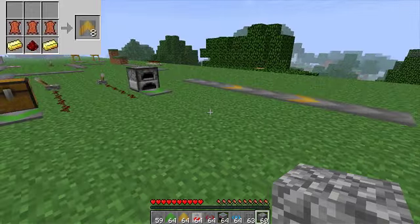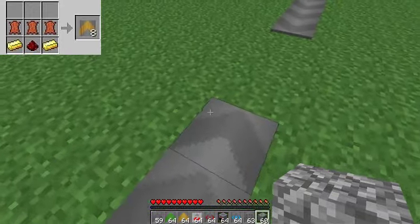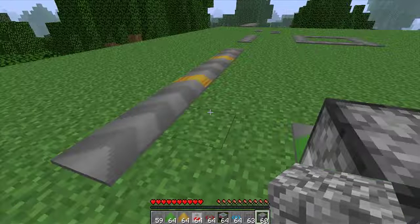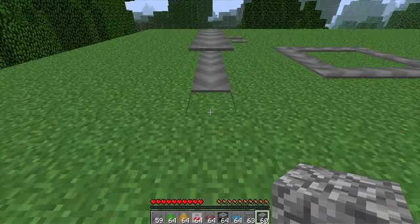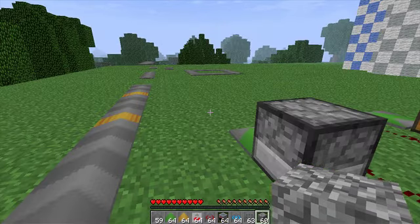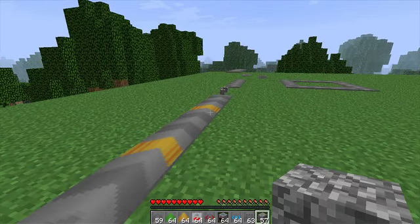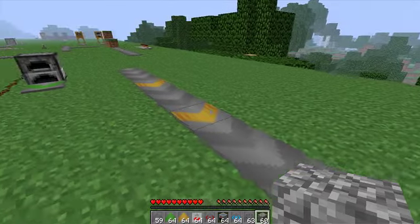The next type of conveyor is the speed conveyor, shown by this little yellow conveyor. What it does is simply speed up the object. As I'll demonstrate, you'll see it speeds me up and then brings me back to normal speed. It doesn't increase speed dramatically but it does increase it a bit for efficiency. As you'll see when the blocks hit the yellow conveyor, they speed up and then go back to normal speed.